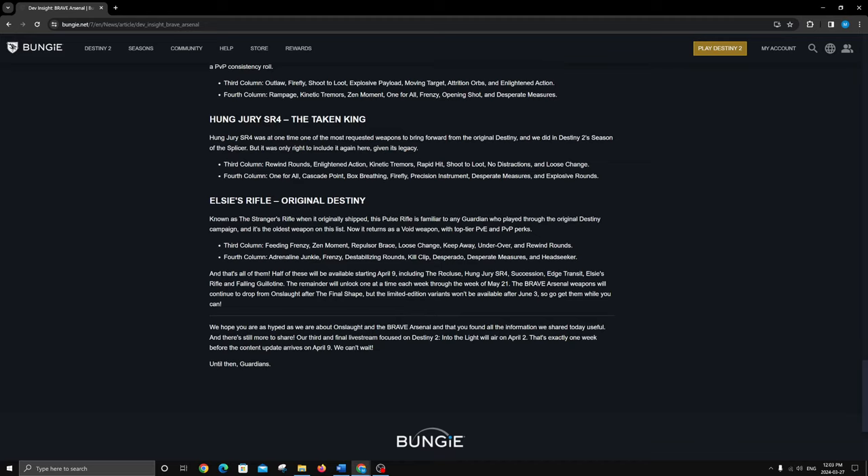Lastly we have the LC's Rifle, a high-impact void pulse rifle. It has Feeding Frenzy, Zen Moment, Repulsor Brace, and Destabilizing for void synergy, plus Frenzy. For PvE I'd like to see Collective Action somewhere but we don't have it. Rewind Rounds could be nice so you reload less. I'm not totally sold on Kill Clip for PvE. I don't really love high-impact pulses in PvE to begin with, so the PvE rolls aren't the most exciting to me.